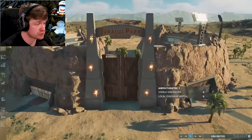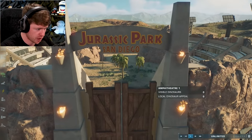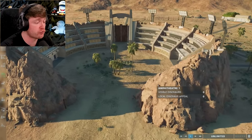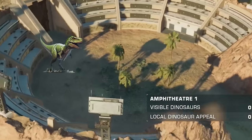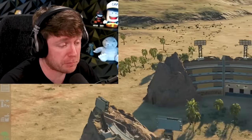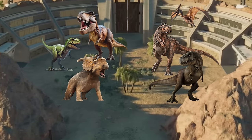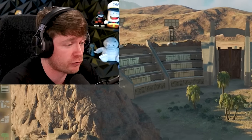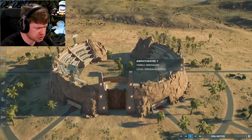Alright guys, you can see where we are right now - Jurassic Park San Diego. A giant dinosaur battle is gonna go down right here in this small area. We're gonna have at least 15 dinosaurs battling it out in this arena, and it's gonna be the ultimate battle royale. But for now we do have some things to do.